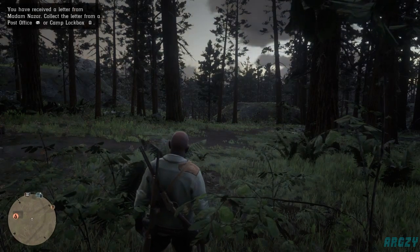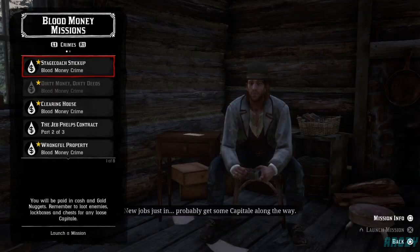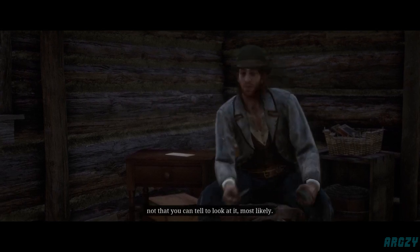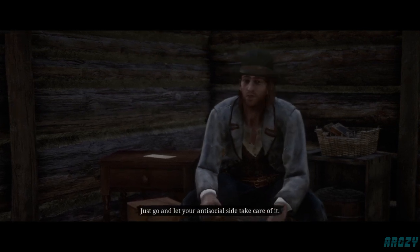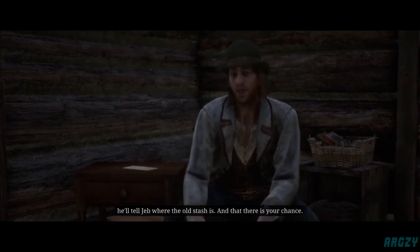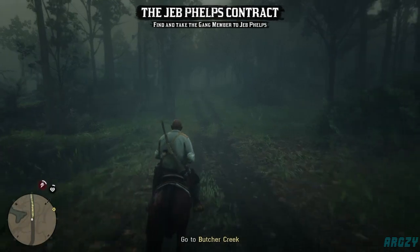From there, head over to the Blood Money mission giver and start the same contract — the Jeb Phelps contract part two. We're still on part two because we didn't complete any mission objectives. Listen to the mission giver for about 10 seconds, then it'll put you onto a loading screen and spawn you at the exact same spot in Butcher's Creek. Head to the house, pick up the lockbox, ride away from the objective, and repeat.